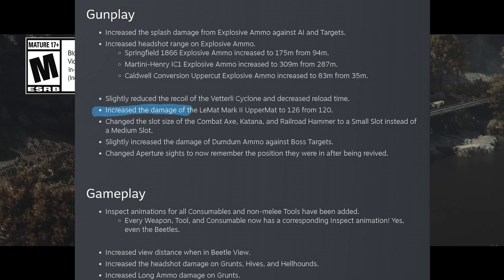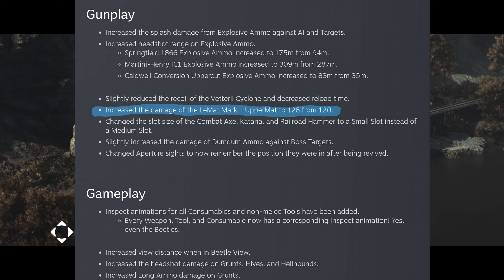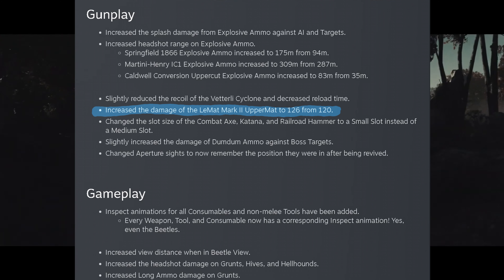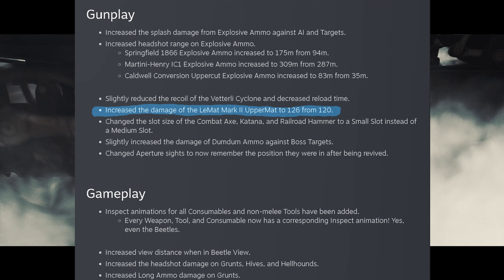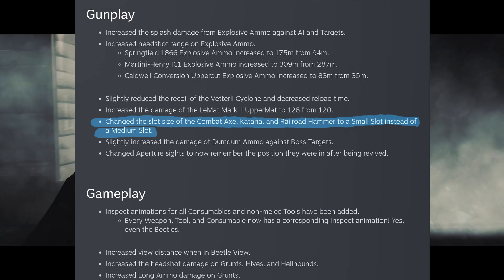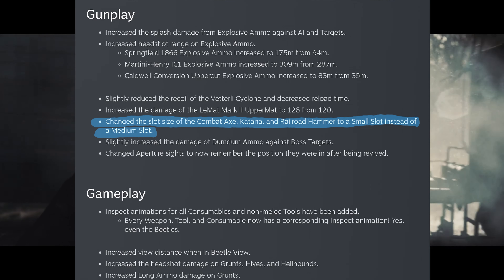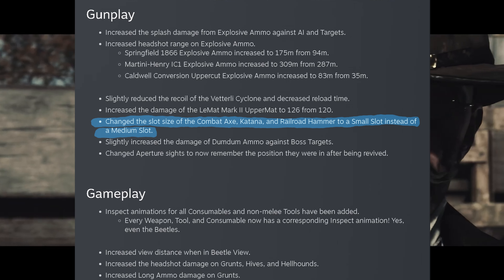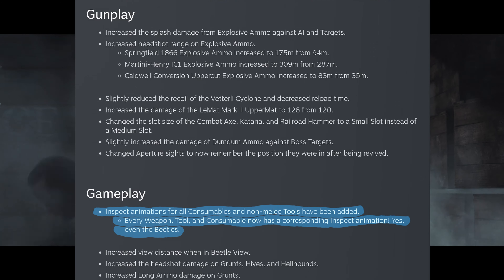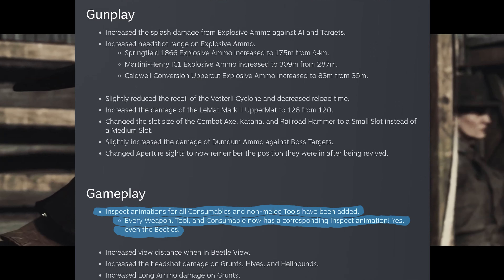They increased the damage of the upper mat from 120 to 126, putting it at a point where it can kill players to the body if they're missing one small bar. They've changed the size of the combat axe, katana, and railroad hammer to be small slots instead of medium. They've also updated the inspect animation so it now includes all tools and consumables, including the Vettel.